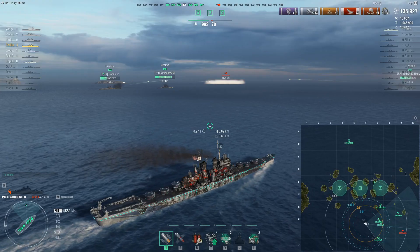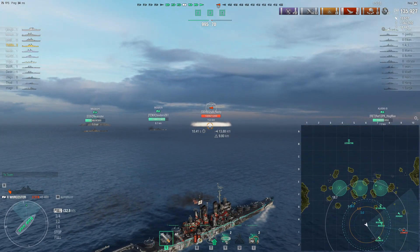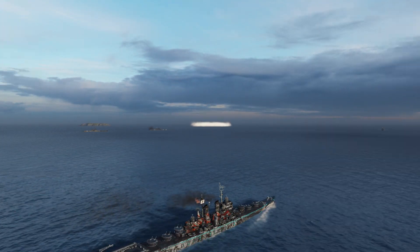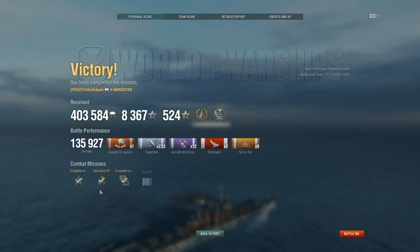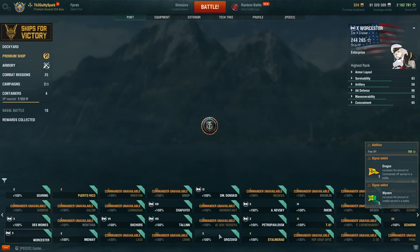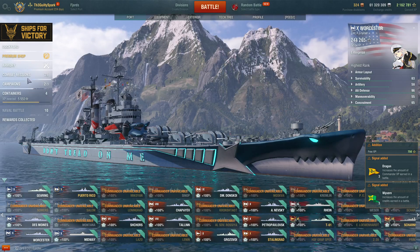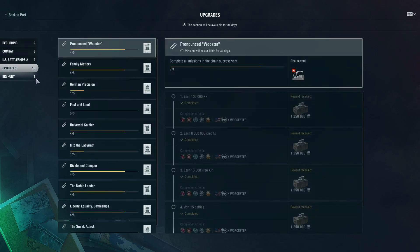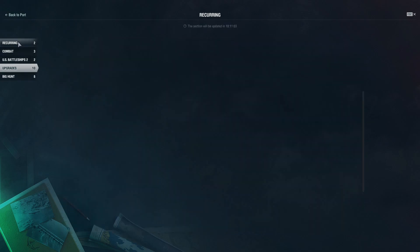That is the role the Worcester is relegated to in the modern metagame, because other ships have kind of taken over its role. The American heavies are pretty proficient at HE spamming as well, and are quite a bit safer in terms of the angle they can take while doing so. And the Nevsky — that ship that was hammering me at the back — is able to outrange me quite comfortably and do the open water gunboating thing quite a bit better.